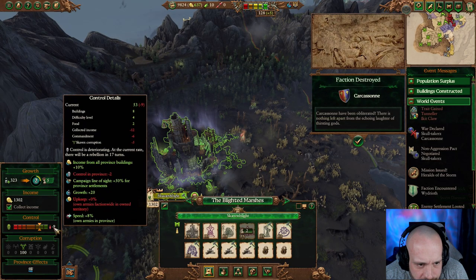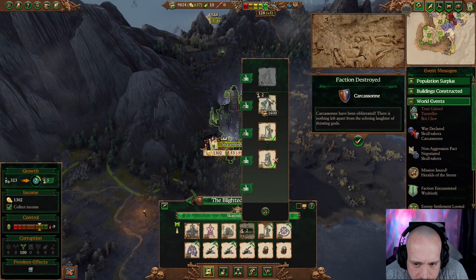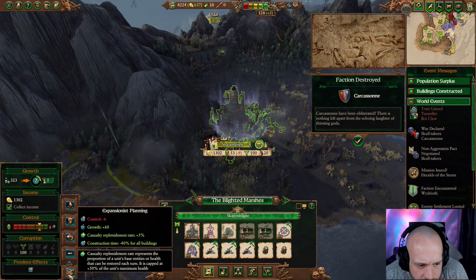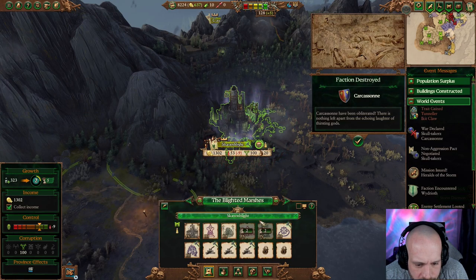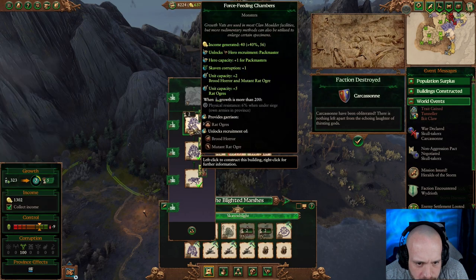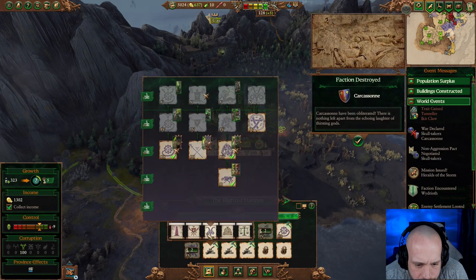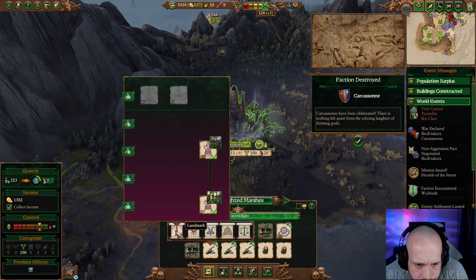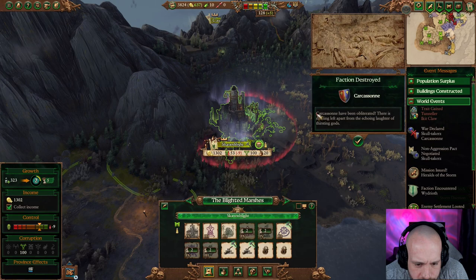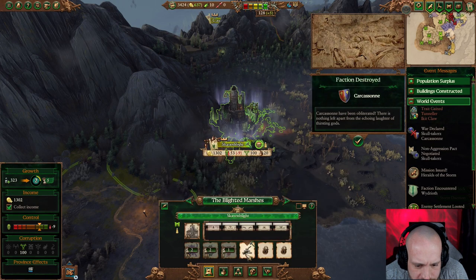Why is the control so bad here? Selected income — okay. We can go up to control 10. I think we're going to have to switch that over to control now rather than growth — I'm not really too worried about growth at this point. We want the brood horrors. Definitely want two slots for that. We could do this to improve our income — may as well get started on these.